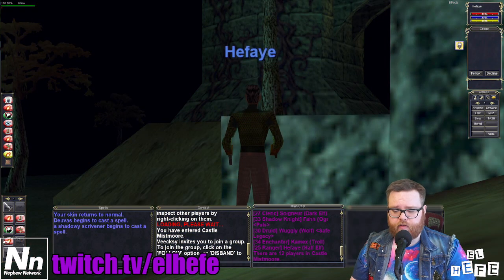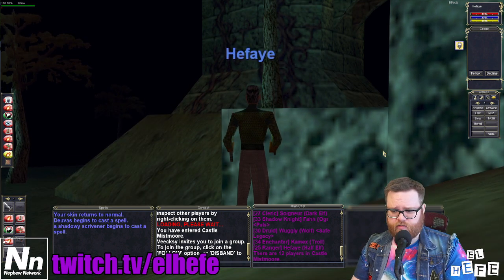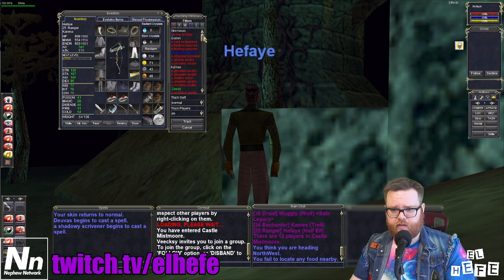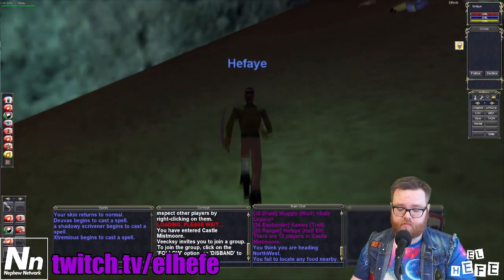Now that we have all three skills we want to level bound to our inventory button — you can see I hit I — not only does it bring up my inventory when I need it, I also get the Tracking window to pop up as well. And this will just happen automatically, which will make leveling up Tracking much, much easier.